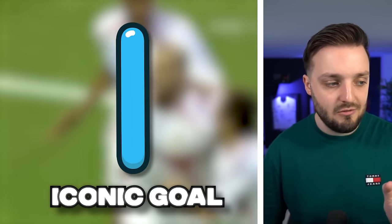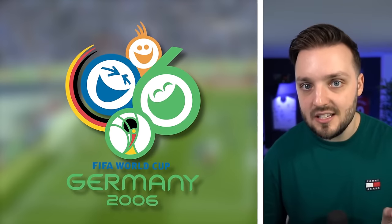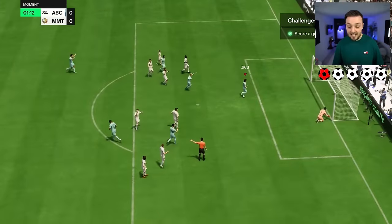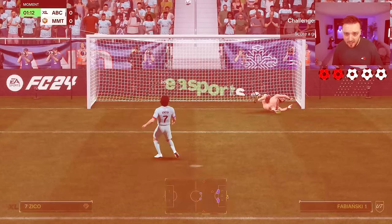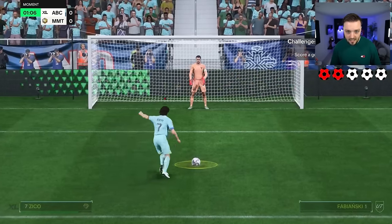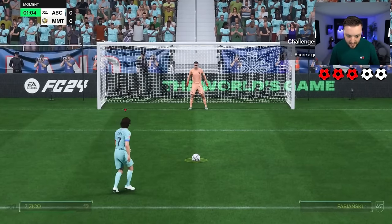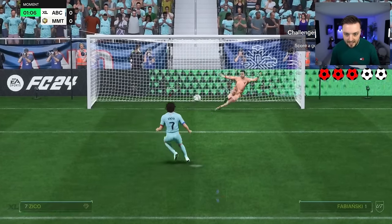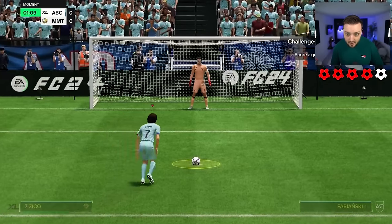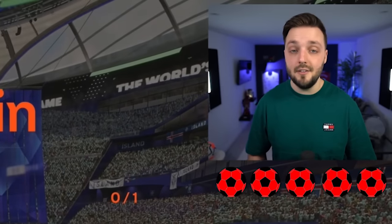Eyes up next — I is for iconic goal. I'm going to try and recreate the Zinedine Zidane Panenka versus Italy in the 2006 World Cup final. Zico — it was nowhere near the bar. Just under the bar — that went a bit too far over. Under the bar, there we go. Oh, that was close. I have the technique I think — come on please. That was so close. He's hit the bar again — looks like I failed the iconic goal.